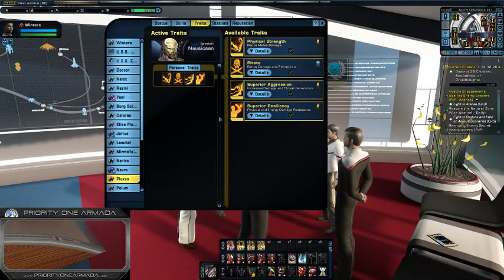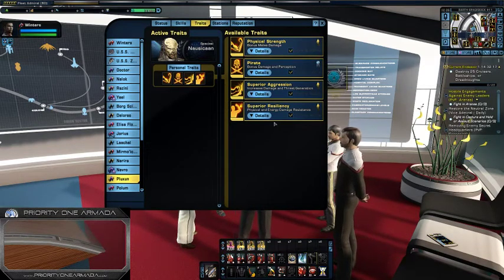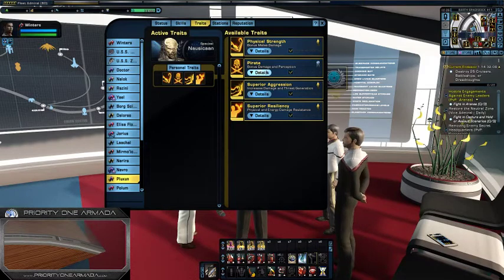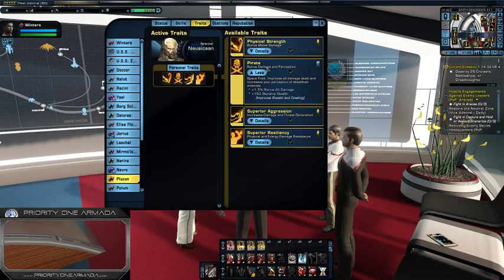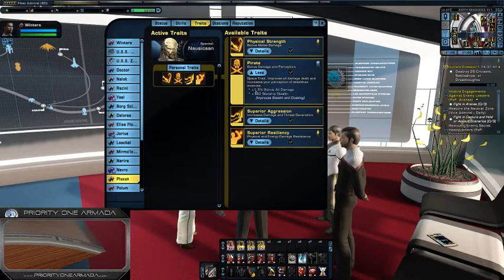Just like the hierarchy guy that we talked about in our last episode — remember you can only get one of him — you can only get one hierarchy science bridge officer from the mission alliance. Likewise, you can only get one Nausicaan engineer from this guy. But because he's Nausicaan, he also comes with the pirate trait, which gives a +1.5% bonus to all damage and +150 stealth. The bonus to all outgoing damage stacks. So because I've got Mr. Potato Head and the Nausicaan, I've got a 3% boost to all outgoing damage straight away. The stealth does not stack, but the outgoing damage is stackable.